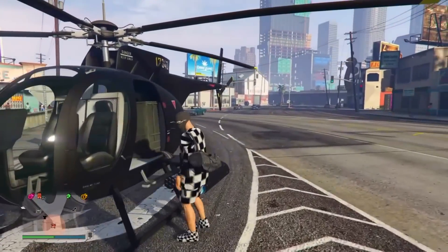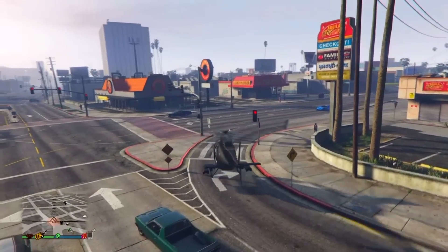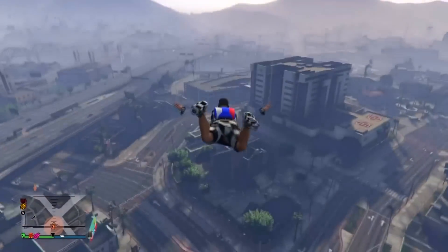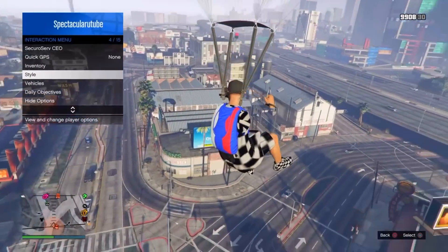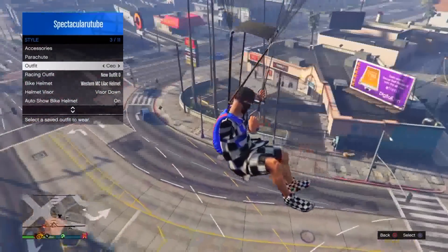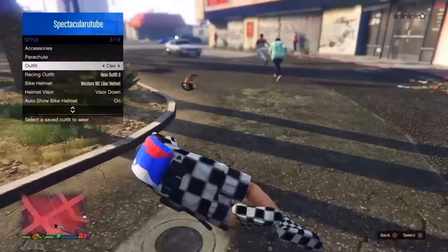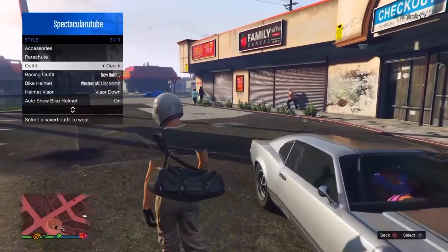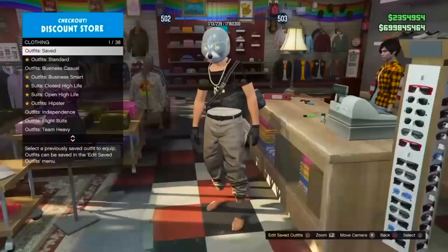This next part requires you to have the duffle bag on one of your outfits. Once you have the duffle bag, go into a helicopter, rise to a reasonable height, and jump out. While in the air, pull out your parachute, open the interaction menu, and go to Style to select the outfit we just saved. As you hover and land on the ground, as soon as your character takes one arm out of the parachute, press select on the outfit and you should have the duffle bag on this outfit. Save once again.